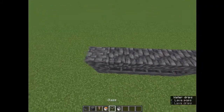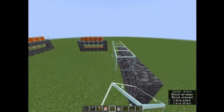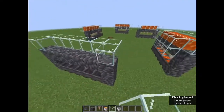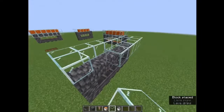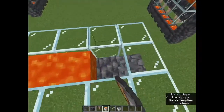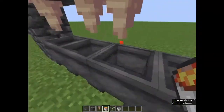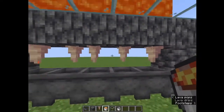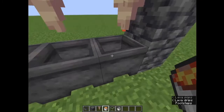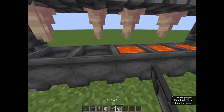It drops any type of source. So if you place lava on top of this block, the pointed dripstone will drip lava down. It takes a lot of time, but eventually the cauldron will be full. Okay guys, the cauldron is now full and you can get lava for free.